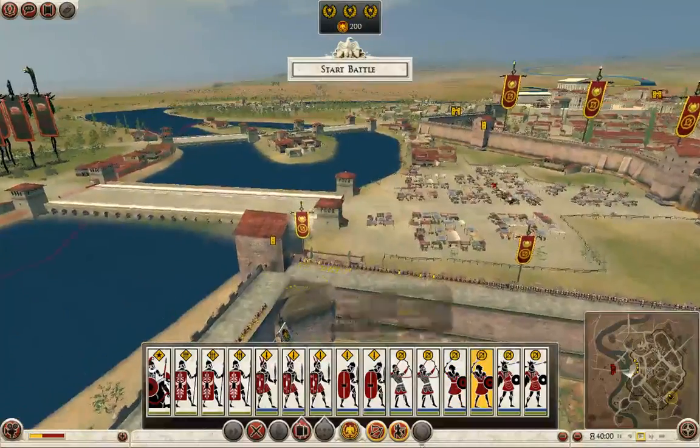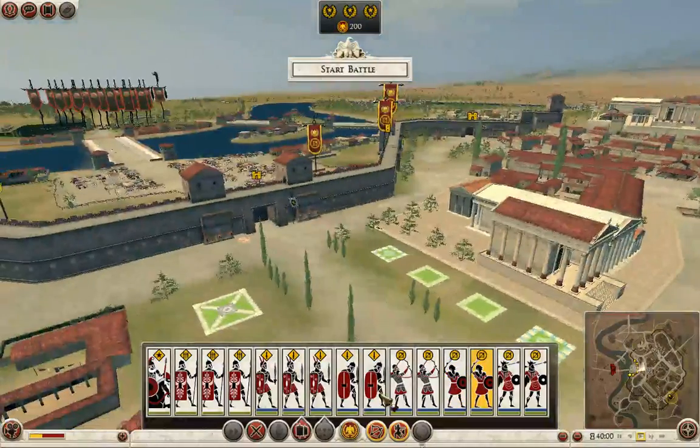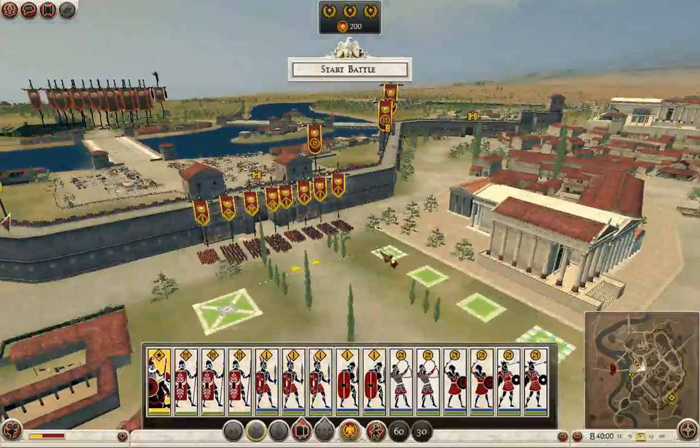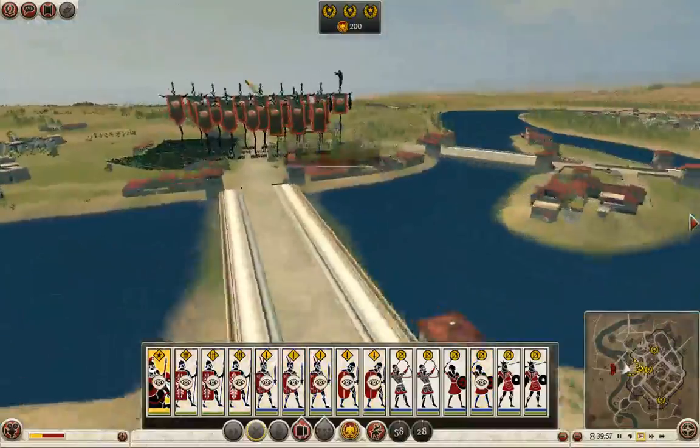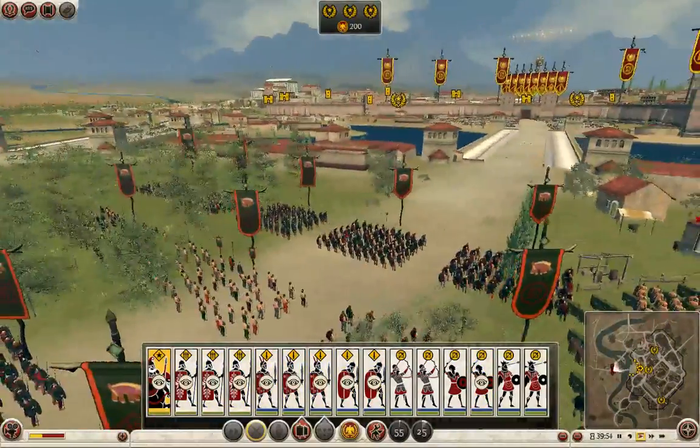So I'm deploying my archers here on the walls and I'm sending my infantry here. On the campaign map, the AI in which this works mostly doesn't have any siege units, so that's a good point.